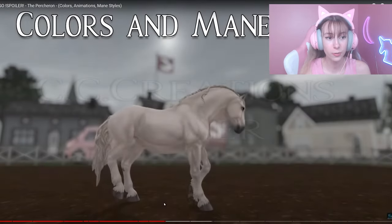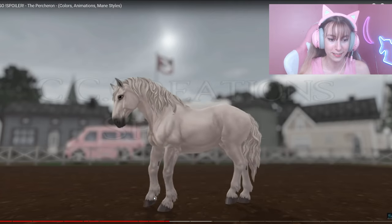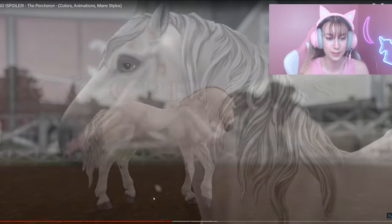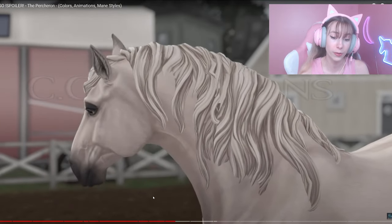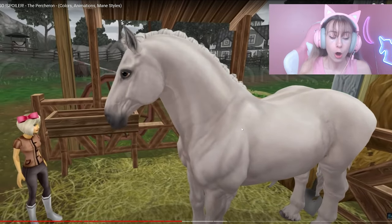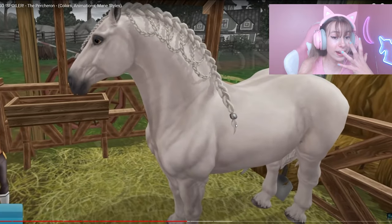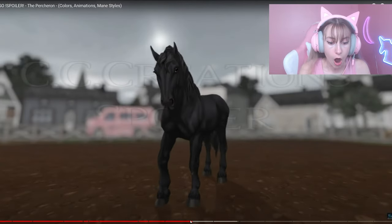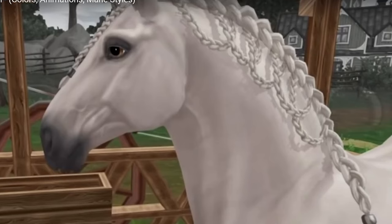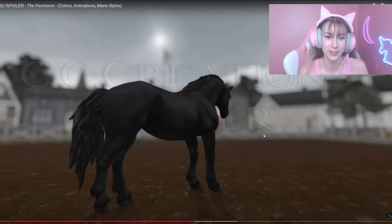Next up: colors and mane styles. It's always so hard to pick a horse once I see the colors and mane styles but it also gets me really excited. The first one is really pretty - I think this might be one of my favorites. I really do like the wavy mane. The eyelashes! I really like that mane too. Oh my - do you guys see that? I wasn't expecting that but it is beautiful. I love it, and it has a heart braid!